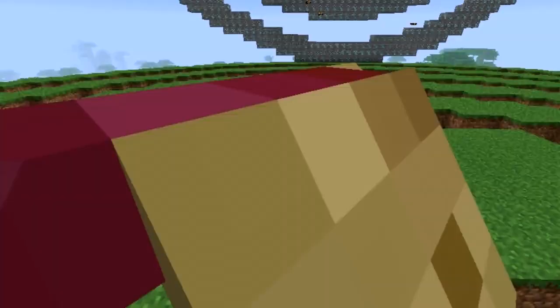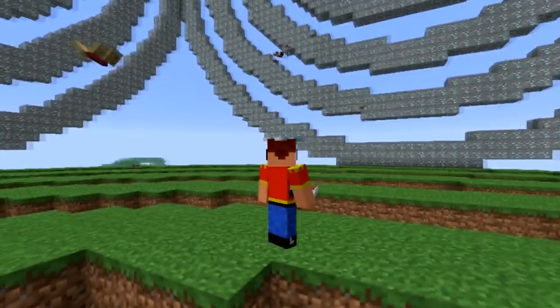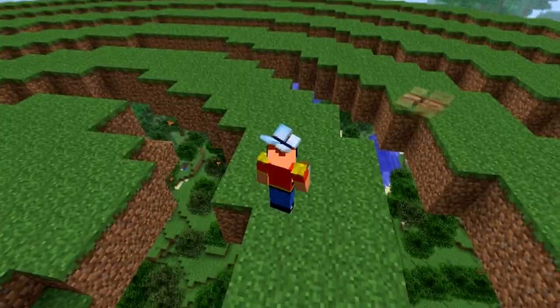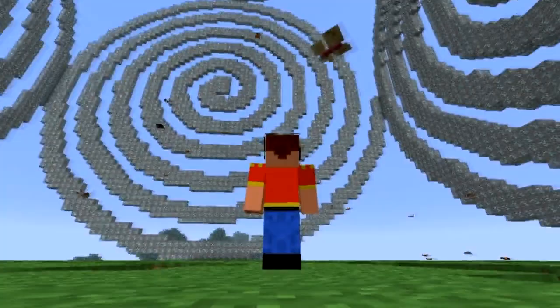I also changed the lapis lazuli to diamond and I don't think it looks that good. I'll be mucking around and taking your guys' suggestions on what to change next. A lot of people are saying put glass underneath the grass, but I don't reckon that will look too good. The diamond kind of looks weird with the grass — all diamondy and stuff. Suggest what block or ore I should use next for my next video.